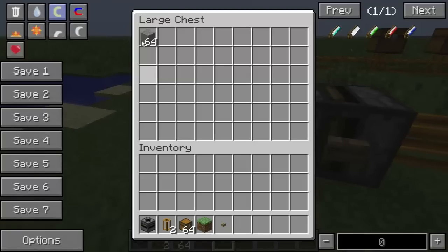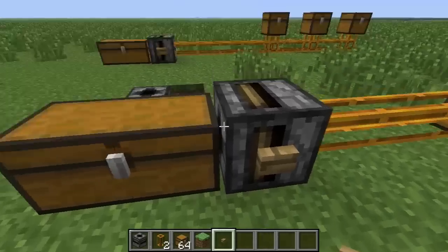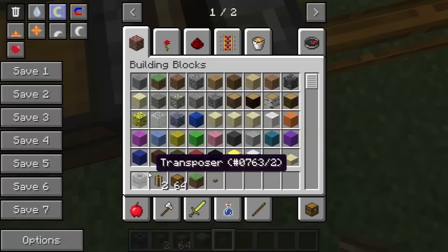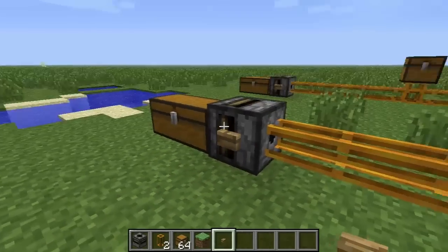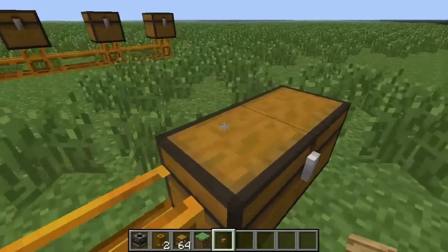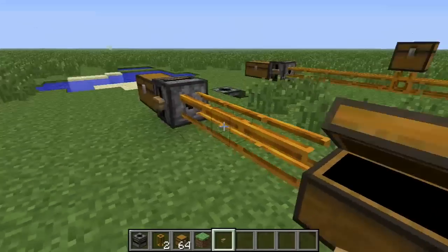So the way this works is you have an item in a chest and you attach a transposer to it. When you give the transposer a redstone signal, that item will get sent out into the next chest in the system.